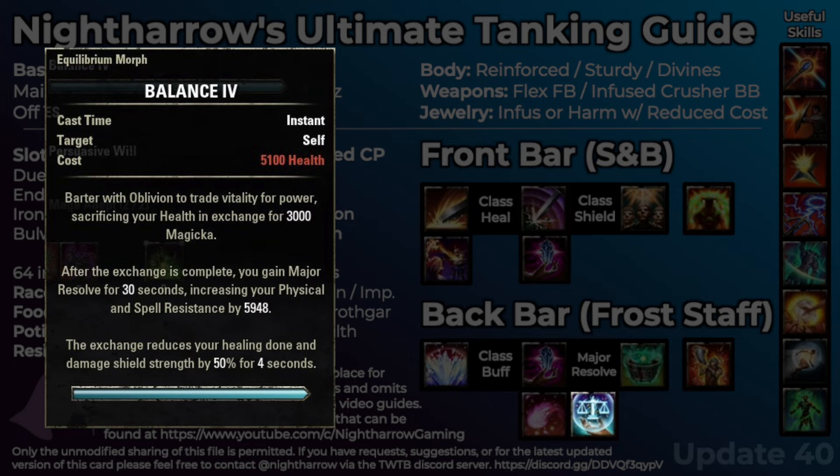After that, we need some source of Major Resolve to make sure we're at resistance cap — every class has one. Nightblades are a little different, getting theirs from a passive. If you don't want to use your class skill, Balance from the Mage's Guild skill line is also a really good way to go — it costs health and gives you back magicka, which can be really nice if you're low on magicka sustain, and it also provides Major Resolve. For the longest time people would rant that Balance was the only skill you should use for this, but both skills have changed and thinking has evolved. Balance is not the end-all-be-all, though it can be extremely nice in certain situations.